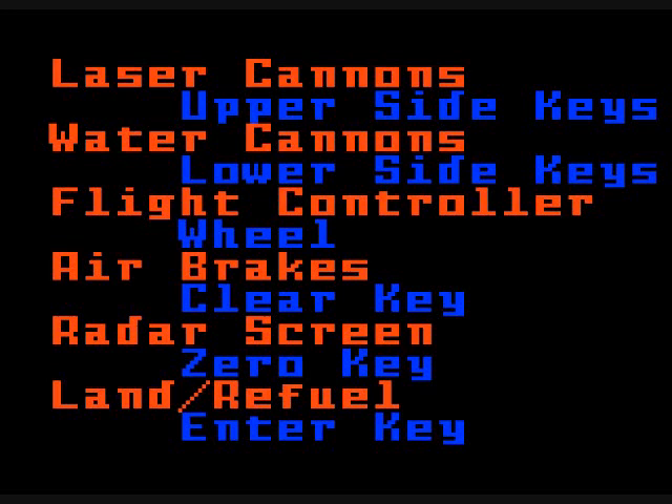The game tells you what the buttons do. Laser cannons are your basic firing on the enemies — upper side keys. Water cannons: when the enemies shoot buildings, they can set them on fire or bomb buildings, and you can use the water cannons to put the fire out. The flight controller is the disc, or they call it the wheel. Air brakes are the clear key, and that helps you stop immediately. The radar screen shows where the enemies are — that's the zero key. Land and refuel by pressing the enter key when you're at the right place.